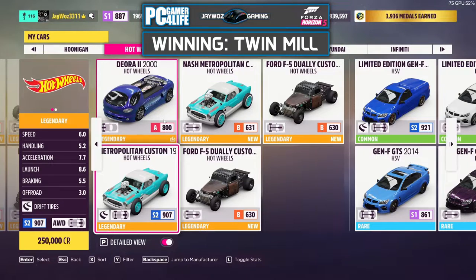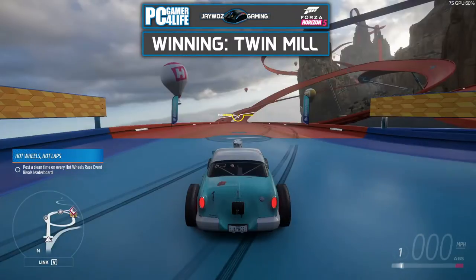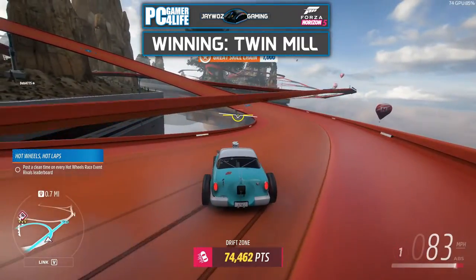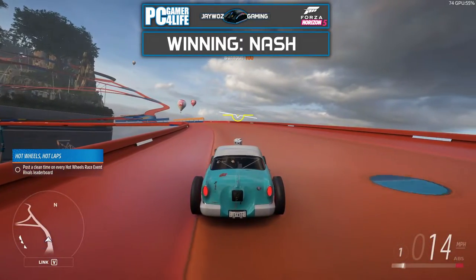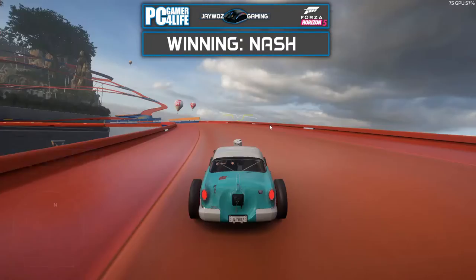Next one I'm gonna try is the Metropolitan Custom. I've already got a drift build out of this. This one makes 1,356 horsepower, weighs only 2,200 pounds, and the thing is I don't think you can actually make the tires any wider so that's why I have them all narrow - it's probably gonna be terrifying to drift but let's do it and see how it does. Okay, it's not too bad - it's doing quite well. 252,000 - that's a new high score. I've only had this DLC for a few days now so I expected to get an even higher score if I repeatedly try that drift zone over and over again.